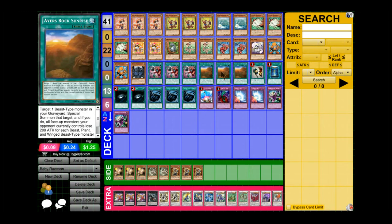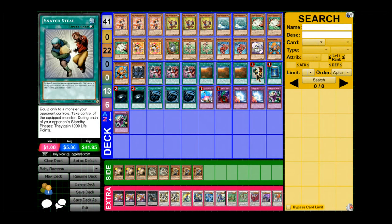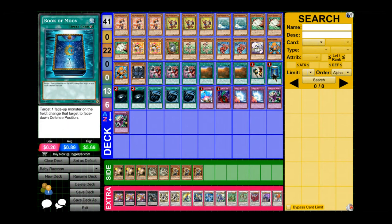Three Air's Rock Sunrise — basically Monster Reborn. Target one beast monster in your graveyard and summon it. If you do, all face-up monsters your opponent controls lose 200 attack for each beast, plant, or wind-up beast monster in your graveyard until the end phase. Once per turn only. Really good for OTKs. Snap Steal — why not? One Pokamoon, which is really good in this format right now, and hopefully it goes up to two or possibly three.